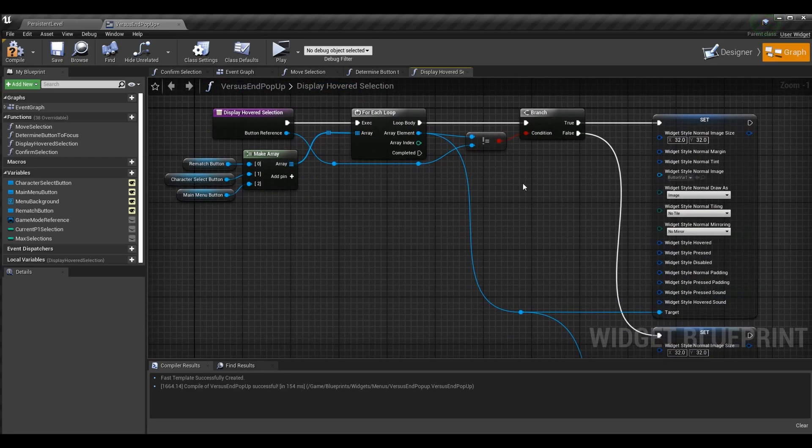With that, when we move around we get the appropriate button outlined so the player knows what button they're on, and all other buttons are reset to the default style. This makes it so the player knows exactly where they're at at all times.